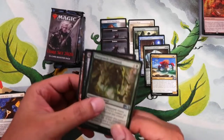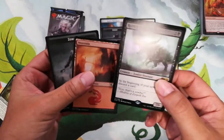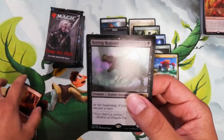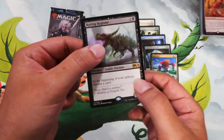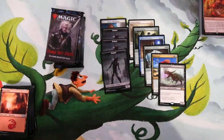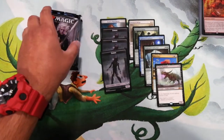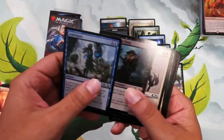For the rare we have Rotting Regisaur — a 7/6 dinosaur for three mana. At the beginning of your upkeep, discard a card. It could be a disadvantage or an advantage depending how you build around it. Last night someone played a standard graveyard deck, casting creatures from the graveyard, so discarding to the graveyard could actually help that strategy. Another zombie token too — I love those.